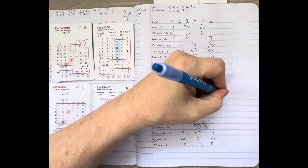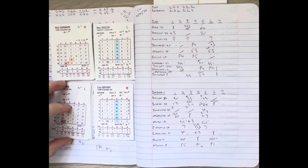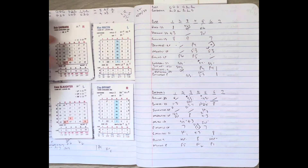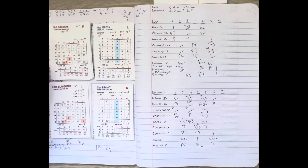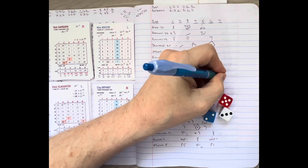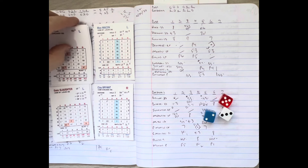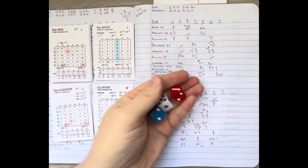Max Macon has now faced 26 batters — on his way to 31 before fatigue may become an issue. Garbark, Hack, and Herman coming up for the Cubs in the top of the seventh, trailing by two. Macon winds and deals to Bobby Garbark — ball four. Garbark walks in his first at-bat of the season. Stan Hack comes to the plate representing the potential tying run. Macon delivers and we get a ballpark check — it's hit to right field.